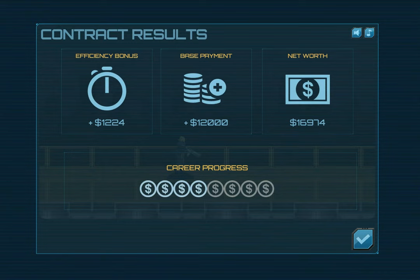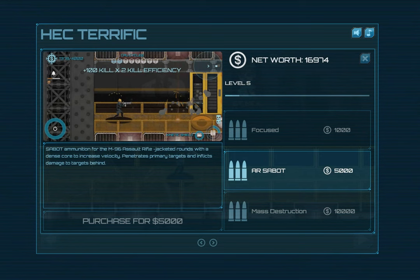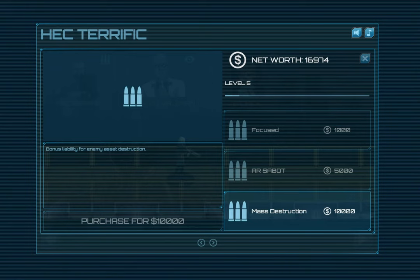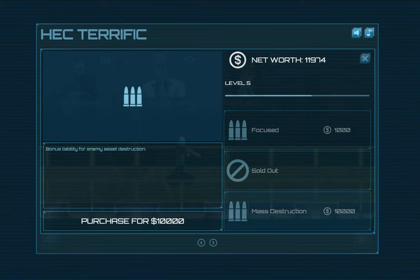The game is fairly easy up till now - about the fifth contract is when things really start to get difficult. Now we have a lot of cash sitting around. We can either pull the AR Sabo upgrade, which is a really fun one - you can actually shoot through two enemies - or go for Mass Destruction, which will give us a significant bonus against enemies. Actually we have enough for both, so why not? We'll grab AR Sabo. Some of these don't have GIFs yet because they're new upgrades - as soon as I get them filmed they'll show up here. Let's grab Mass Destruction because that's just going to make our lives a lot easier.